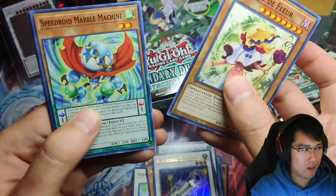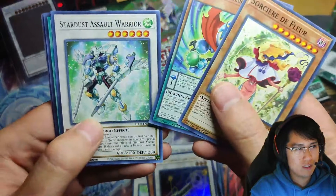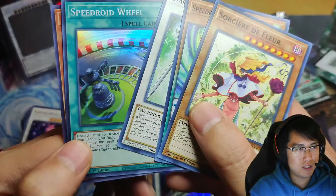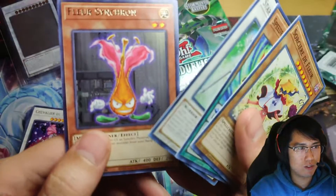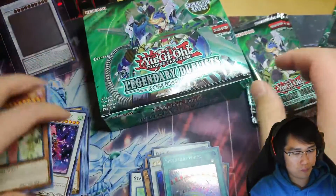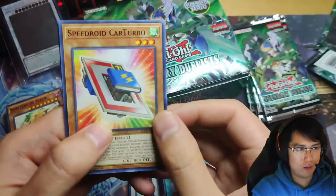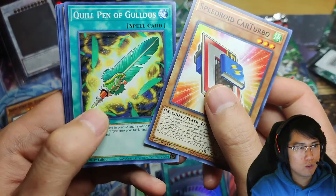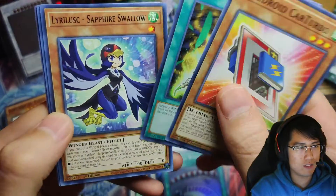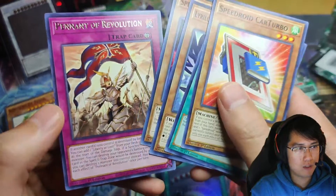Sherry Zipper — I can slow it down a little. I guess it's kind of pretty, artistic I guess. Speedroid Marble Machine, Stardust Assault Warrior, Speedroid Wheel — looks just like a roulette wheel — and the Flare Synchron. A lot of these cards are pretty. Most of these are reprints, so they came out before the set. Speedroid Card Car Turbo, Quillbolt Hedgehog, Lyrilusc Sapphire Swallow. Speedroid Red-Eyed Dice, Pennant of Revolution.